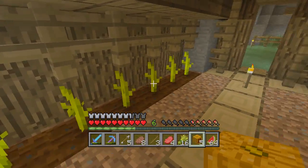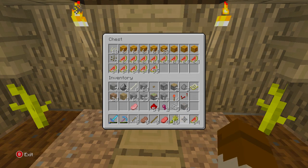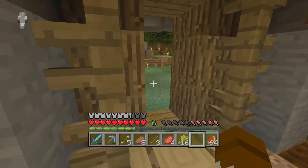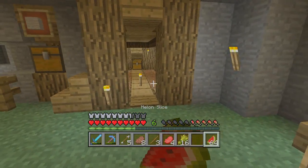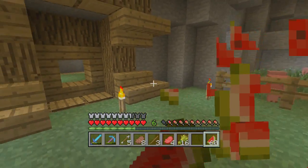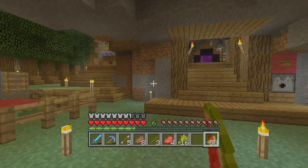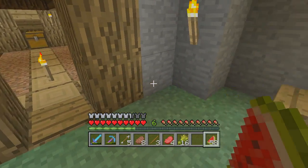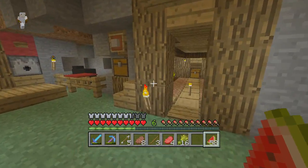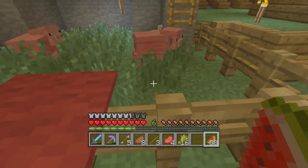Here we've got an outdated farm for melons and pumpkins. I'm debating whether to change these all to melons because I'm getting a lot of pumpkins and don't really do anything with them. The melons are kind of my emergency food — if I've been in the nether for a long time and don't have food, I come down here and get some quickly. Basically free food, so that's awesome.